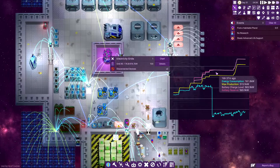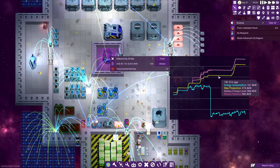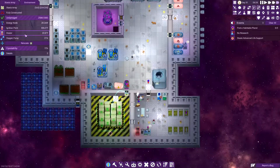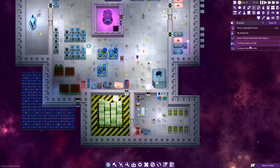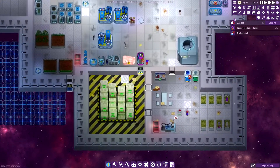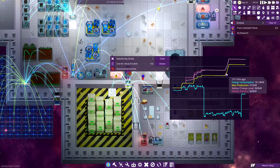Electricity grid — max production 515, energy consumption. We can go in here and switch that to advanced now, I believe, and we still seem to be okay on the energy.